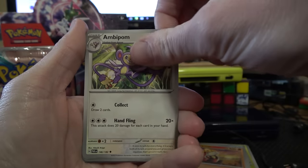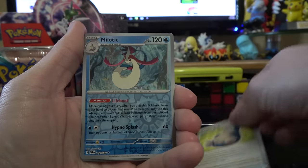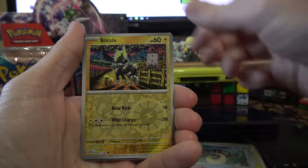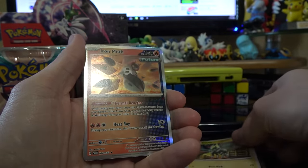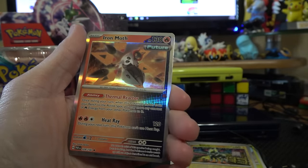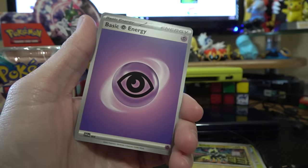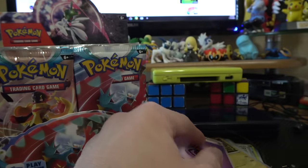Now I would love to get the Roaring Moon — that would be incredible. Snorlax Doll. I saw one of those at the Pokémon Hotel I stayed at in Japan. Reverse Milotic — that's a cool reverse rare. And we have an Iron Moth Hollow. Psychic Energy.